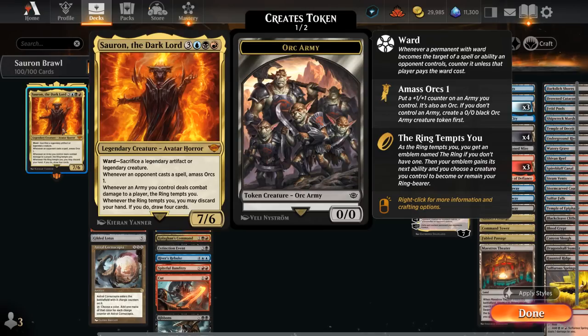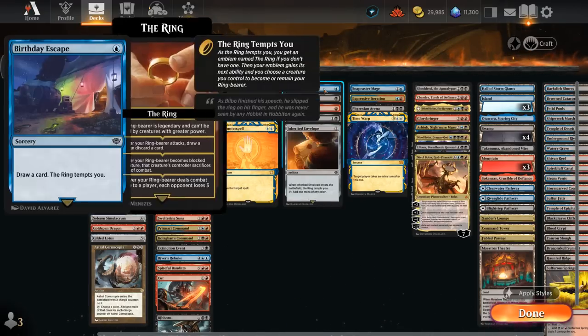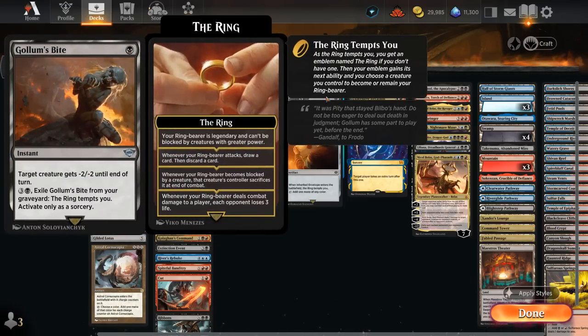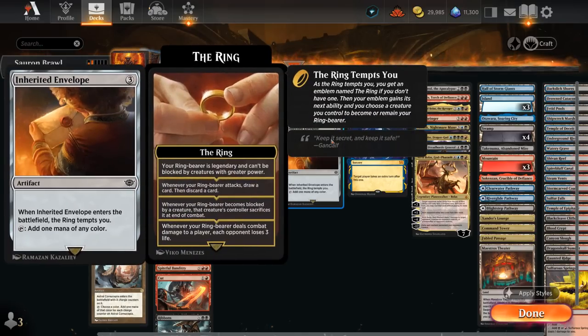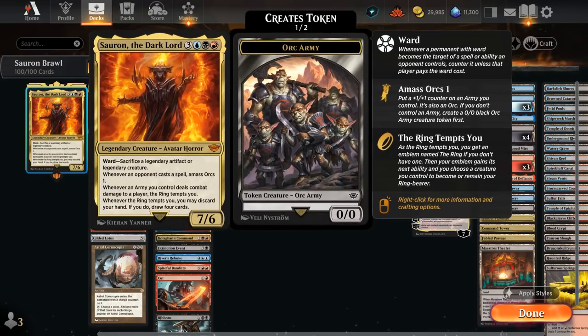Another way we can leverage Sauron is by tempting the ring even without the army hitting the opponent. We can do that with a number of instants and sorceries like Birthday Escape, which also draws a card for one mana. We've got Golem's Bite which we can exile from our graveyard after giving a creature -2/-2. Ranger's Firebrand deals two damage to any target, and we've got Envelop, a ramp artifact where the ring tempts us when it enters. So if we cast any of these spells while we control Sauron and we're hopefully empty-handed, we can draw four cards.